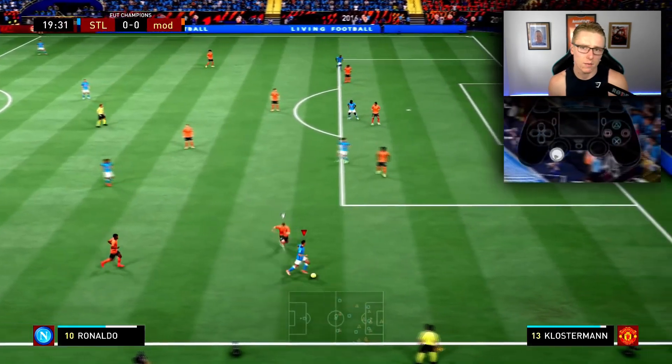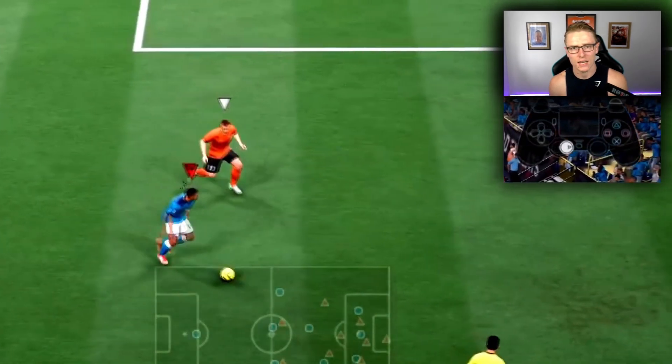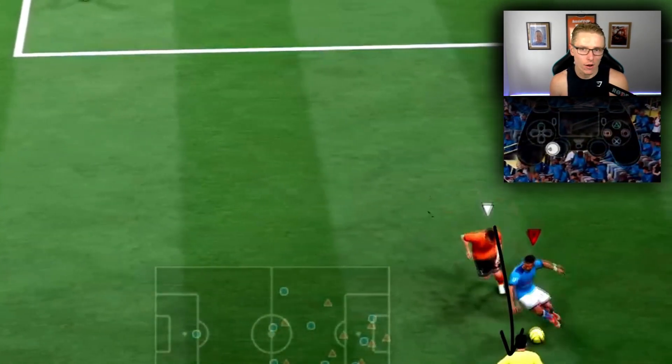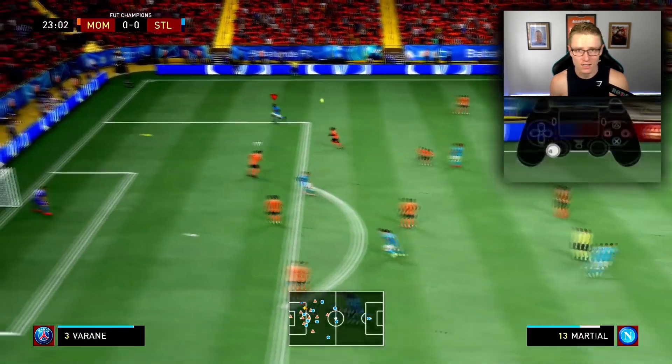The technique I'm talking about — the one that's going to enable you to keep the ball when left-stick dribbling and not enable your opponent to tackle it off you — is keeping your back towards the opponent. It's a simple technique, but so many of you don't utilise it.